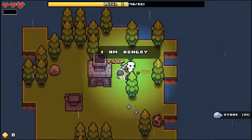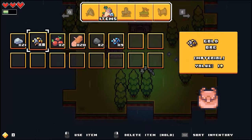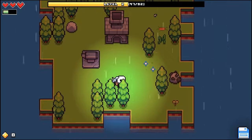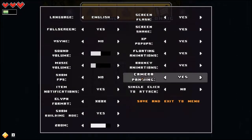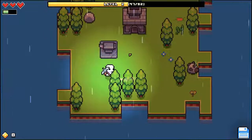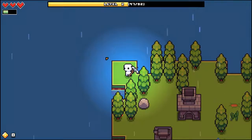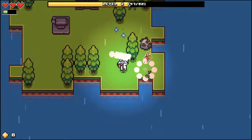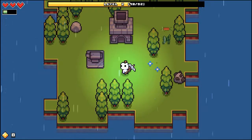I wonder, can you plant the berries and stuff? There's a config, but I don't think you can change that stuff. Never mind, I don't think you're going to do that. I heard something. Is that wheat? That's a beet. Okay, so stuff just grows now - interesting.